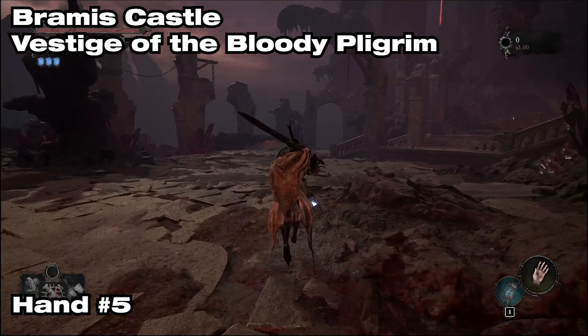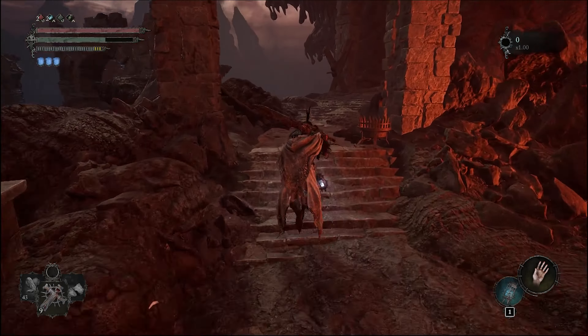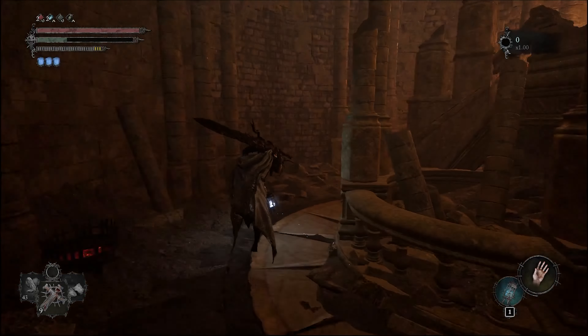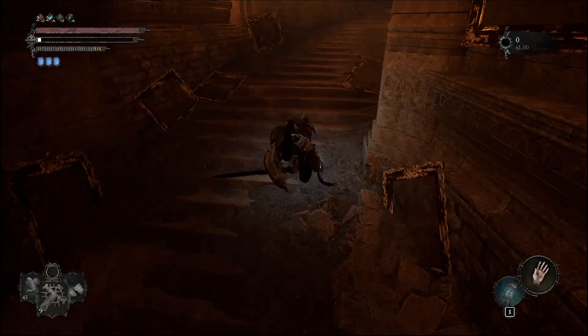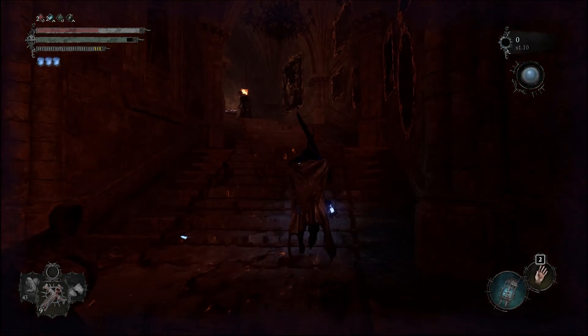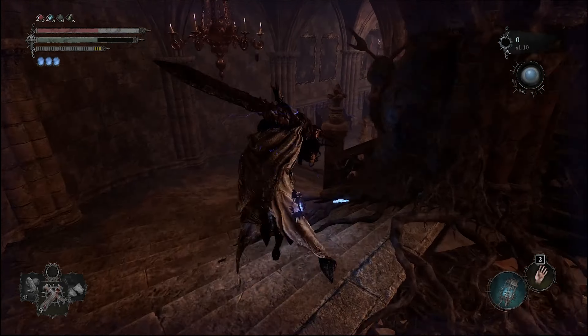Now make your way to Bremis Castle, the Vestige of the Bloody Pilgrim, and follow this path here as well. You'll head into Umbral at one point to get past the flame on the staircase, and you'll reach a room where there's once again another Skin Stealer and a Hound.